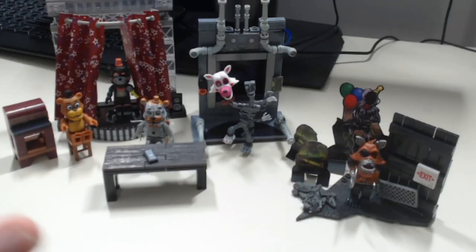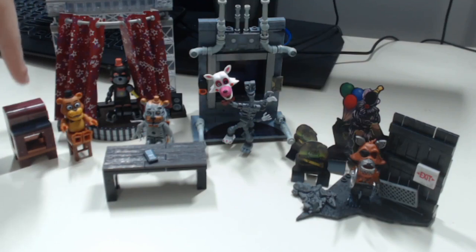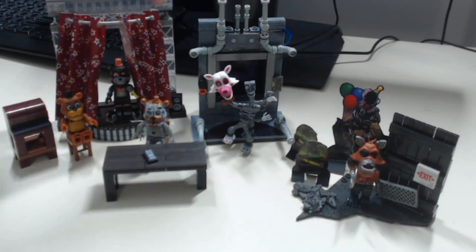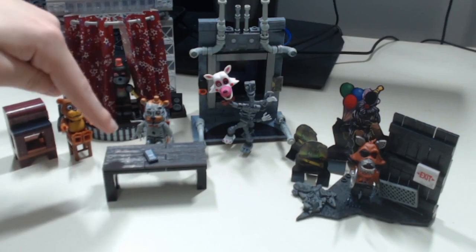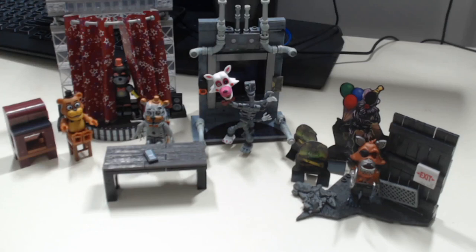The 5 I have are Repair Freddy from Help Wanted, Lefty's Show Stage — the Star Curtain Stage from FNAF 6 — Mangle Vent Repair from Help Wanted, the Salvage Room with Molten Freddy from FNAF 6, and Grim Foxy from Help Wanted as well. Let's take it set by set, starting off with Lefty.